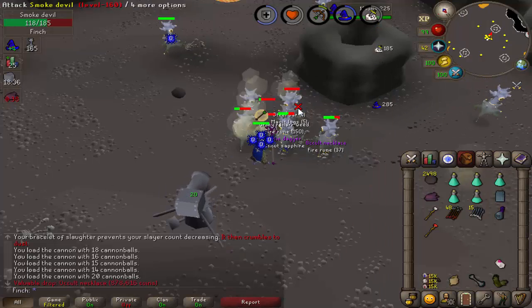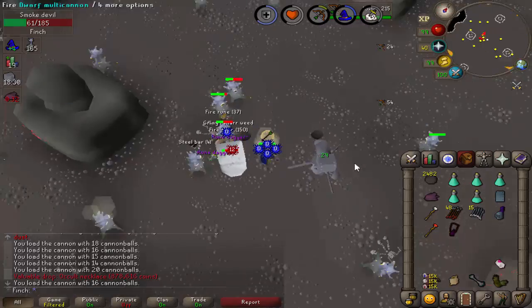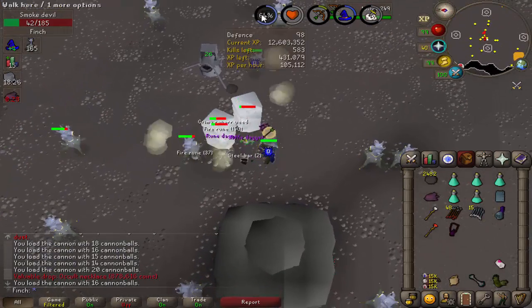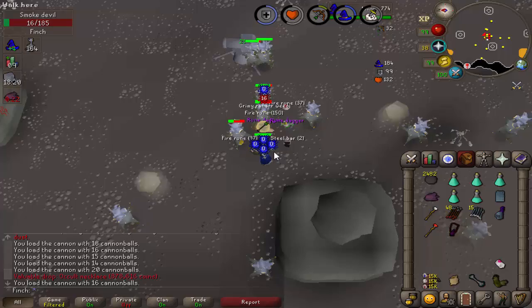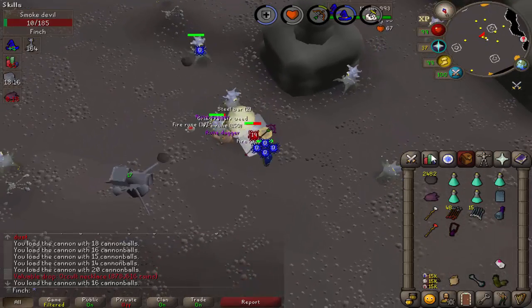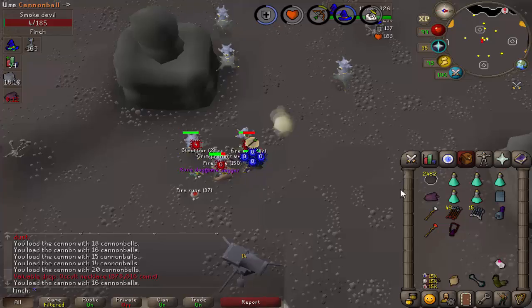Got an Occult Necklace — not too sure how many of those I've got now, but they're always nice to see. I think they're a 1 in 512 drop off the regular Smoke Devils. This task is actually really decent defense XP when you're casting Ancients on defense — if it's over 100k an hour. I'm probably slacking a bit as well, so it's a decent task for me to be doing at the moment, as I'm not too far off 99 attack and defense.